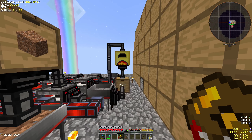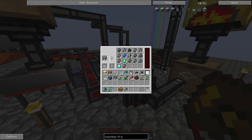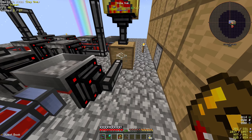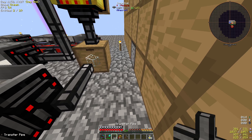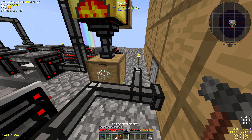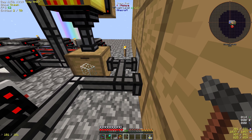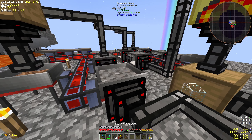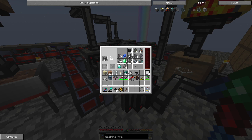I guess I've got to do this manually. Thank you, auto crafting, for not working. Ring of magnetization. I should probably make a band of mana as well, which I need more ender pearls for. I'll do that in a sec.